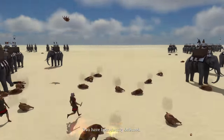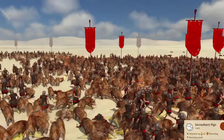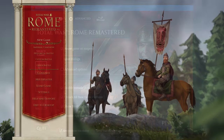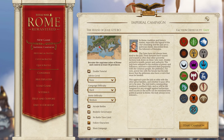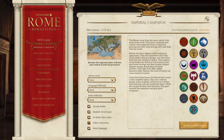This remastered edition is based on the original game engine, but with greatly improved visuals and a few new features. It contains the original game, as well as the Barbarian Invasion and Alexander expansions. And on top of the original 22 factions, there are now 16 more that can be played. Not that I care about that — I just want to play as the Britons and invade France again. Let's begin.